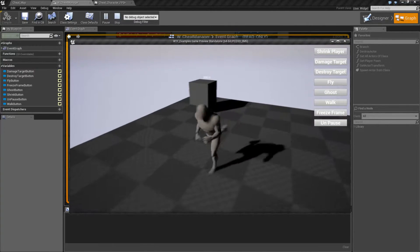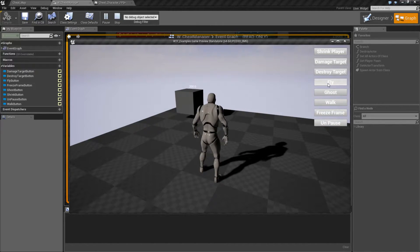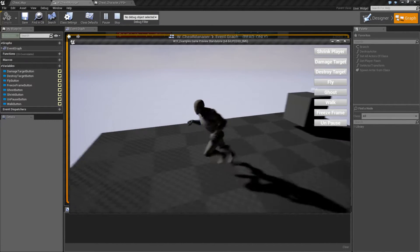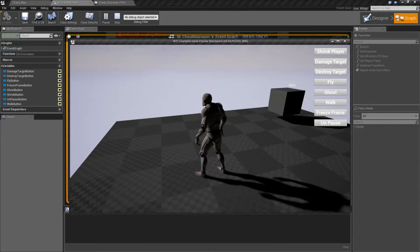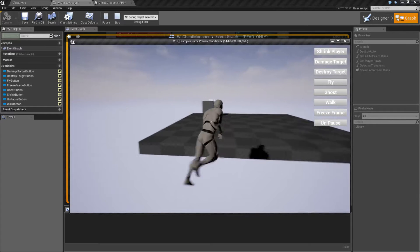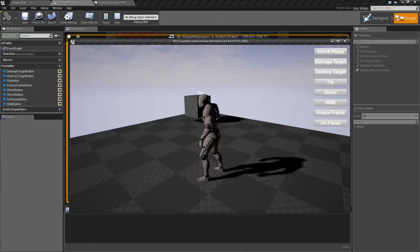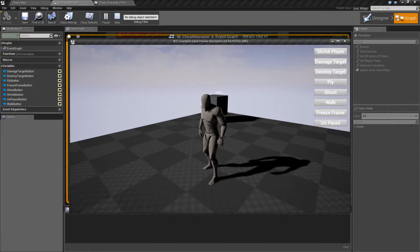We'll hit play and here's my character. You can run around, you can jump, you can do everything normal. Now if I hit fly, you'll find that he can no longer jump — my jump button does nothing. But he can fly. He's not falling. Gravity no longer affects him, and he has a different basic movement method because he's being treated as flying.